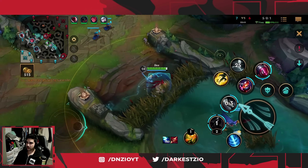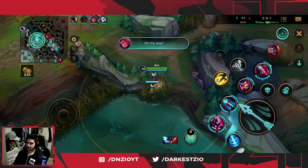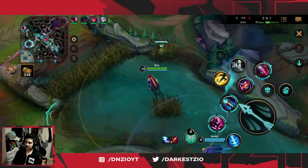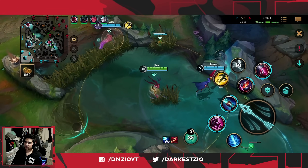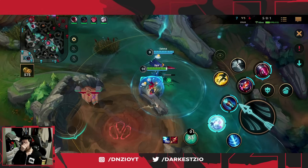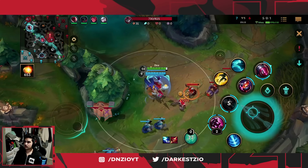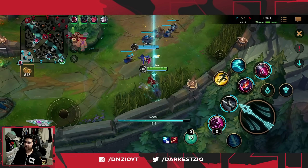Now that we have bot turret they're trying to maybe push somewhere. I'm watching for Jace to get caught out but he's playing it smart, not walking into random areas. Zoe is looking to maybe hit someone in mid with a Q. I should go for the reset here.